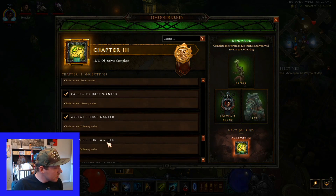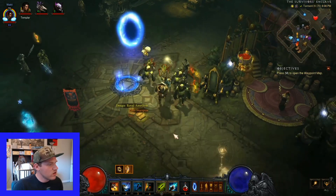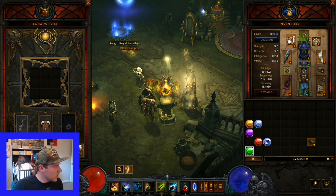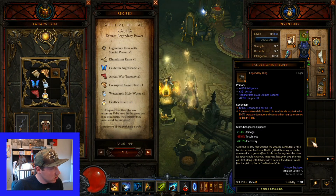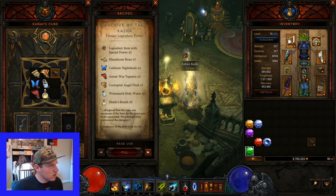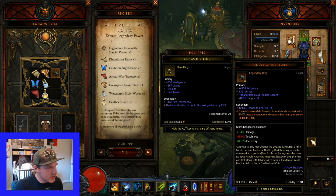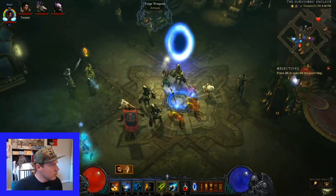With doing this last bounty cache, we've officially done everything in here. The last one was Extract Legendary Power - that one's easy. Go over to the cube, say Fill, put a legendary in there, and say okay. I don't want to waste bounty materials on this right now so I'll just salvage it, but that's basically how you would do it.